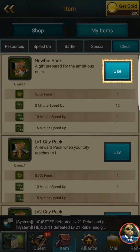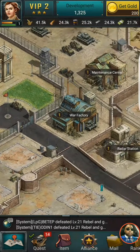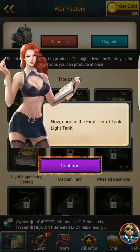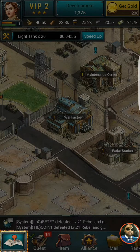We're gonna use our newbie pack. You can definitely produce your troops in the war factory, so we'll click on that. We choose the first tier of tank — light tank. We get the light tank, produce it, great. Let's return to the city.